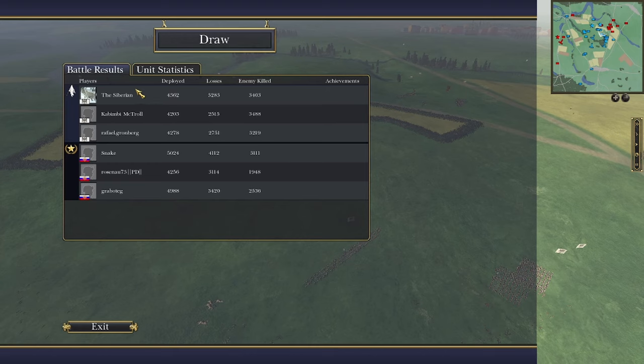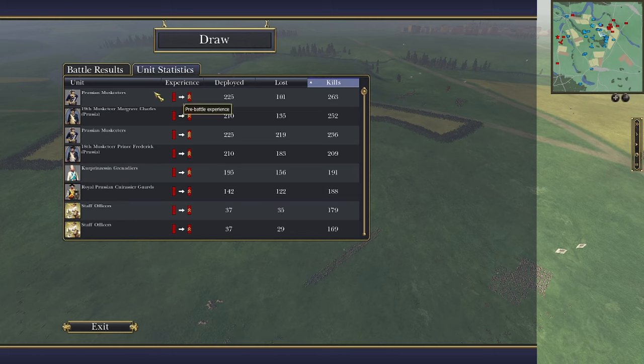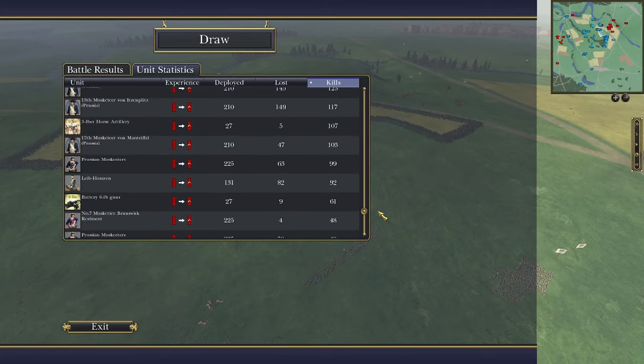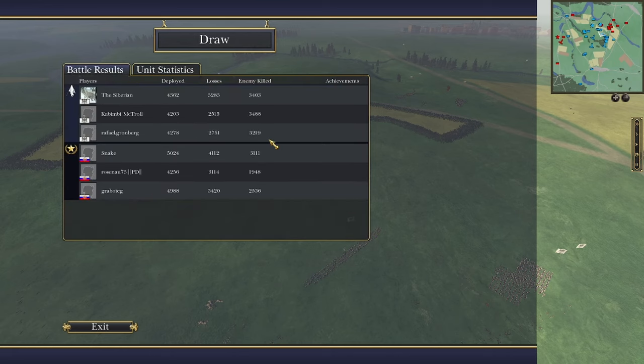And there we have it — the Prussians have won the day. The player I was watching got some musketeers a decent amount of kills — good mix. Looking at some numbers: Prussia was outnumbered by about 800 more than average, roughly 700. Losses are pretty high across the board — quite a brutal battle.